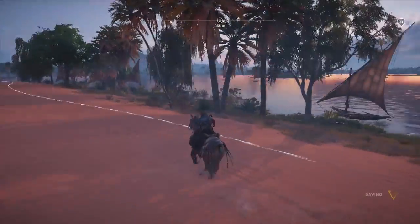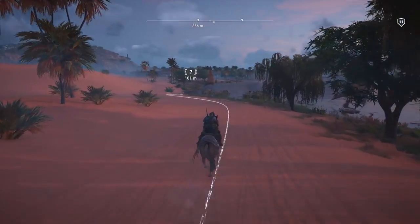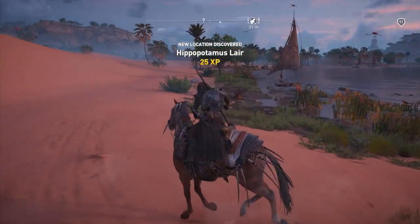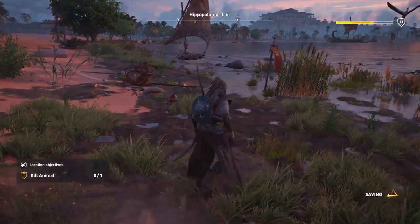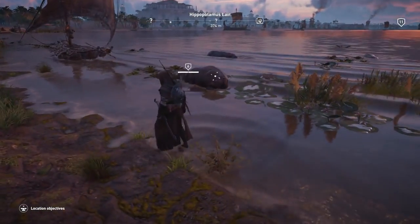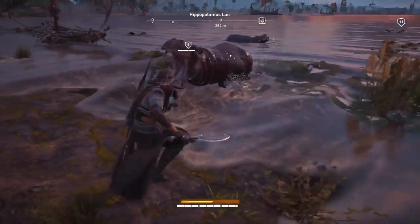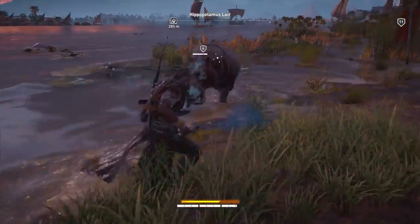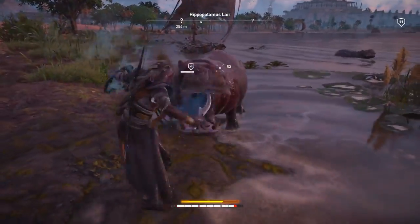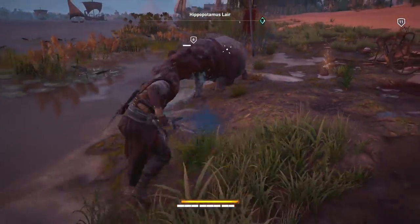I trust nobody on horseback — I always think they're going to attack me because they usually do, but those guys were cool. New location discovered: Hippopotamus Lair. Now I haven't had much practice fighting hippopotamuses but so far they're fairly easy — you just kind of have to dodge in and out. I haven't really tried the blocking; I don't know how effective it is against their attacks. Tried to block there, it didn't really work.